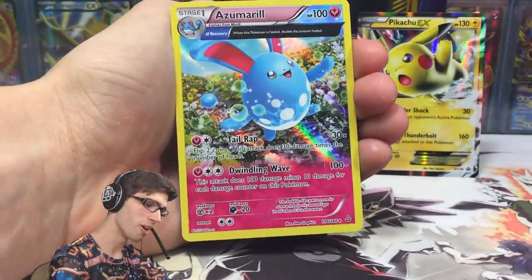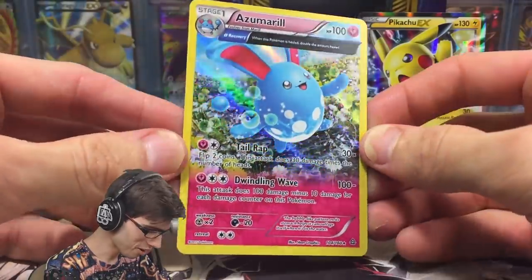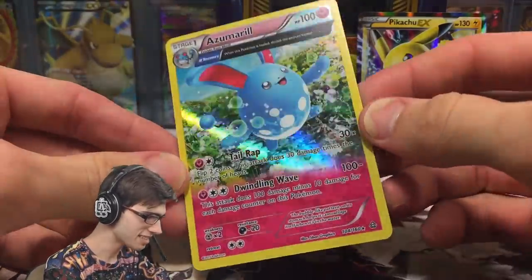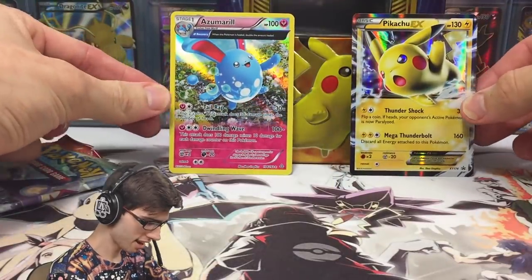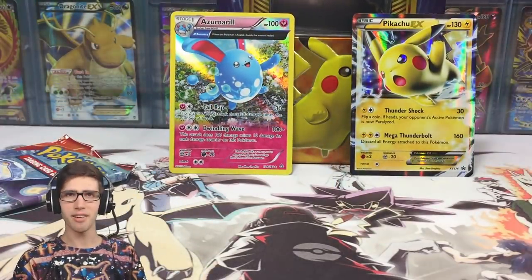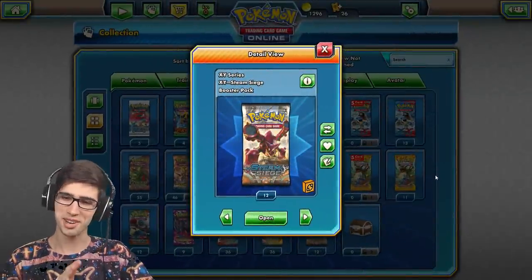And an Azumarill holo! My heart, you guys. But we have a holo Azumarill so we managed to get something. With that said, let's head over to TCGO and see if we can step our game up — an Azumarill holo is just not good enough.